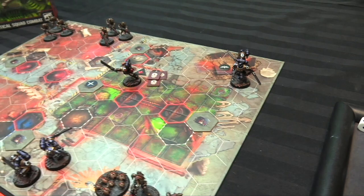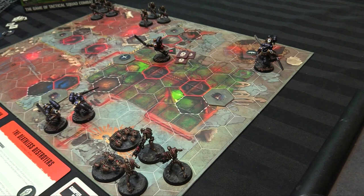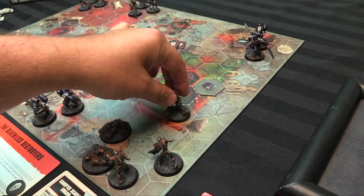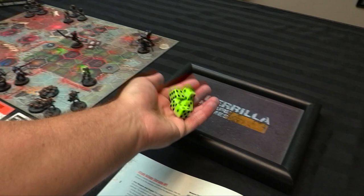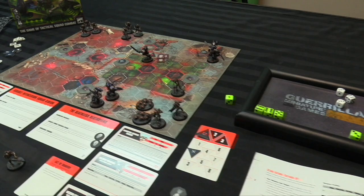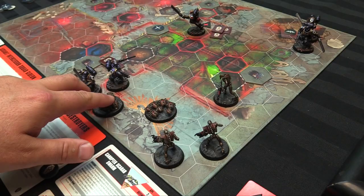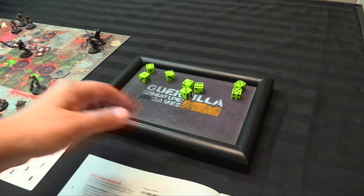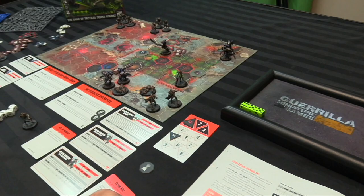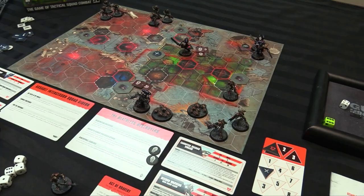Turn 2 for the Necrons: walk one-two and blast with the Gauss Reaper — five dice hitting on 3+: two crits and two hits into that marine. Three defense dice on 4+ — blocks one hit, but that's still six plus twelve is 15 damage, down to one hit point. The chain-activating Scarab goes and attacks with Mandibles — eight dice, a crit and two hits. The marine needs to succeed with all dice on 4+ — so close, but the crit gets through for three damage. Kills this marine without him having activated, scoring Clean Kill.